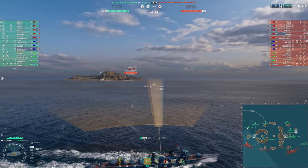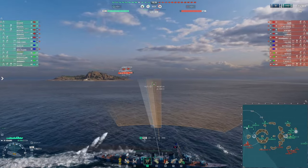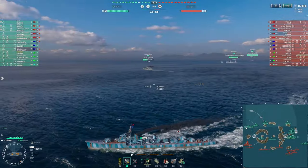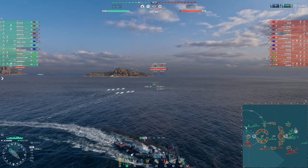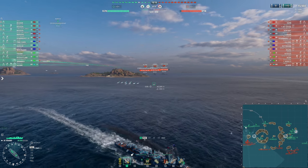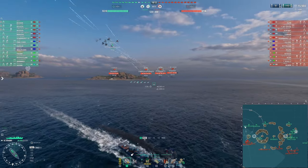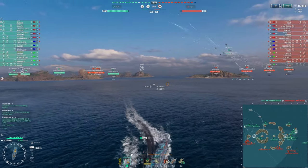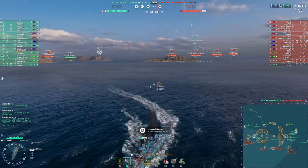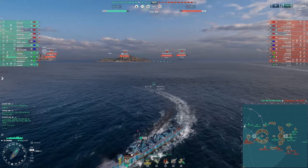I manage to land one torpedo on somebody. The Friedrich — I'm expecting him to have his hydro up, but I'm still going to put torpedoes downrange. The Iwami is at 9.1 kilometers and the Friedrich at 10.3, so if I keep the Iwami as my target, even with the Friedrich's hydro active the Iwami will have less time to react to those torpedoes. The four enemy ships on this flank are continuing to push while the New Orleans and I have sort of been left to die.